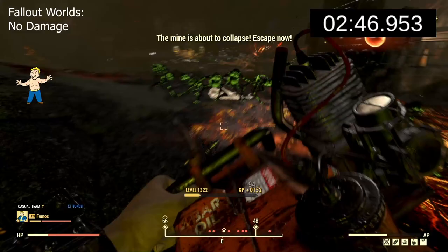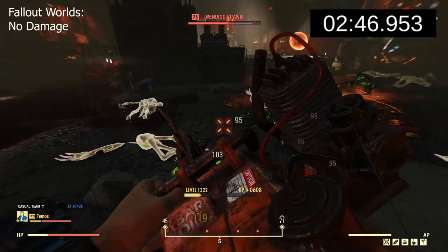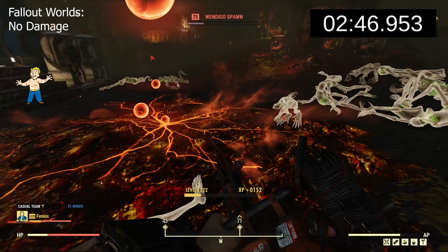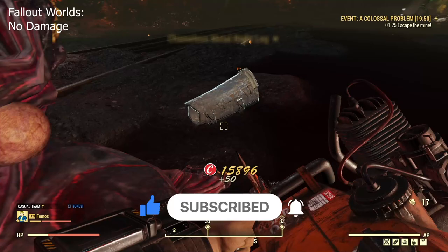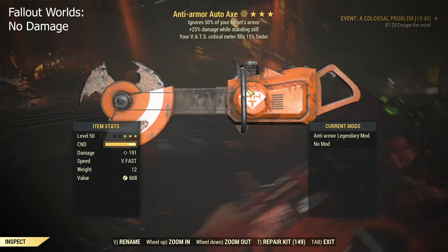That's it - two minutes 46 seconds, similar to melee one-handed and also similar to the minigun shredder. And I don't even have the mod for it - if I can put on the electrical mod or poison, I have no idea which one is better, but it should increase DPS even more, which is great. So this weapon has been approved by Famos. Does it need a buff, or is it too strong? Let me know in the comments below. Thanks for watching and have a good day.